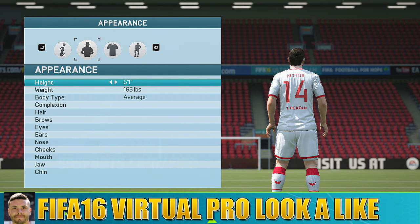Alright guys, Avett is back with another FIFA 16 virtual pro look-alike tutorial, inspired by the Euros obviously. It's the German left back, Jonas Hector.